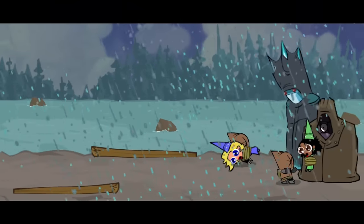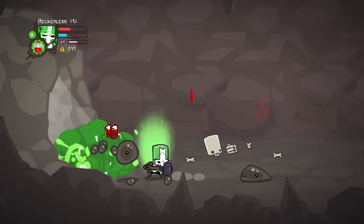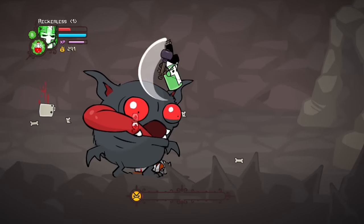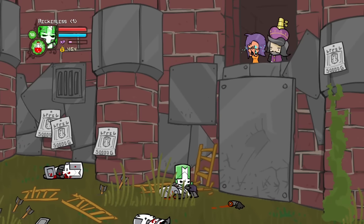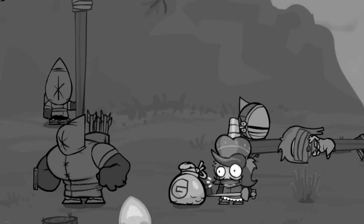Up ahead, the knights see two of the princesses being taken away by two mysterious figures. The knights are forced through a cave in order to reach the other side. In this cave, they encounter a giant bat, but it is quickly defeated. On the other side of the cave, the knights find the industrial castle and one of the princesses. The industrial prince then reveals himself as the person earlier taking the princess.